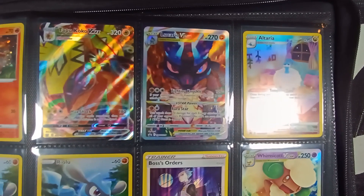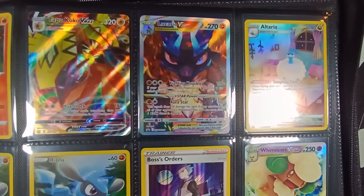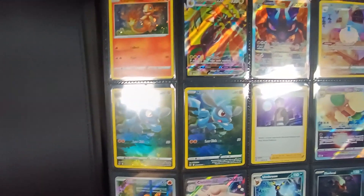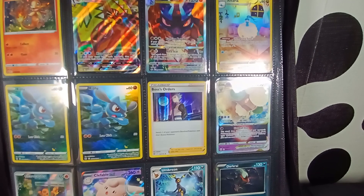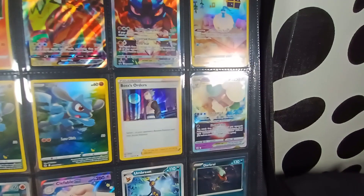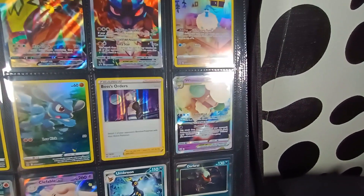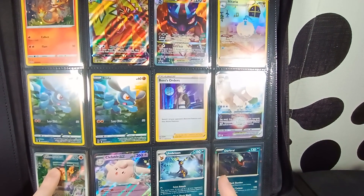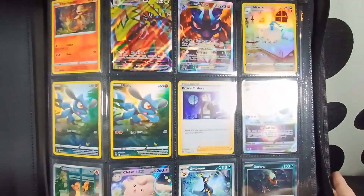Moving on, we've got a Lucario V-Star from the Crown Zenith booster box — that's the promo you get. The next few cards are from Crown Zenith: we've got the Altaria and two Raiolus. Then the Boss of Zordos is actually from Brilliant Stars — that was an Elite Trainer Box. We only got the Boss of Zordos holo and then the Whimsicott V-Star. There was actually a Mimiku V and Mimiku VMAX in there but I took them out to put in my Brilliant Stars Master set.